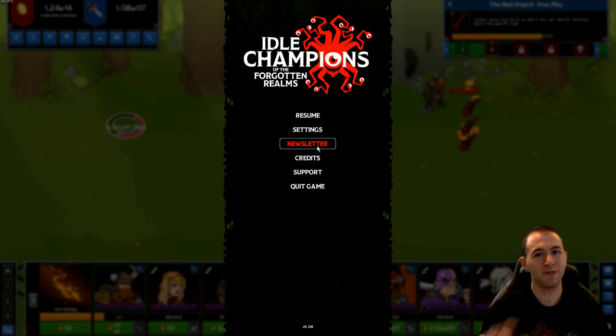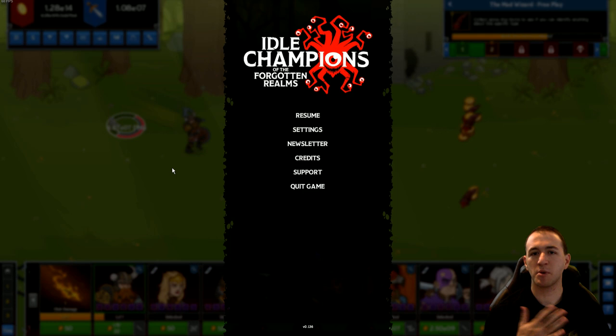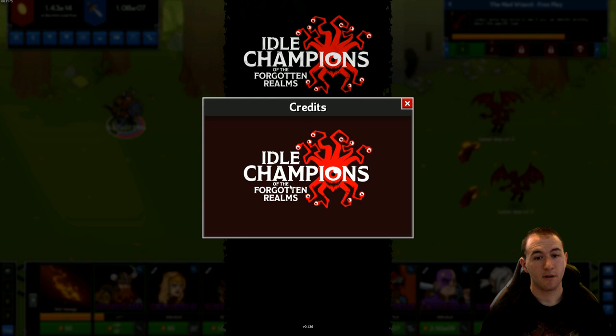The newsletter: if you click on this button, your personal email will be shown — so I'm not clicking on it. But you click on it and it'll say 'add email,' just add your email, confirm, and you'll be signed up for the newsletter. That will give you gold chests periodically in an email, and you also unlock a very important character which we'll go over in the next video.